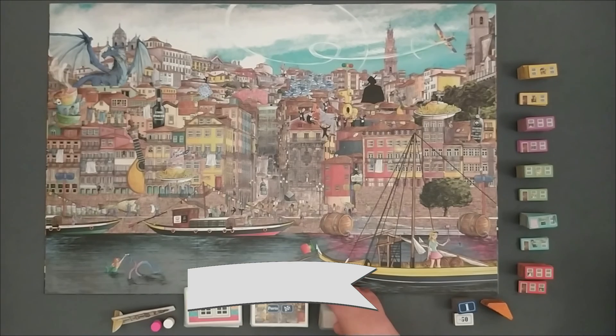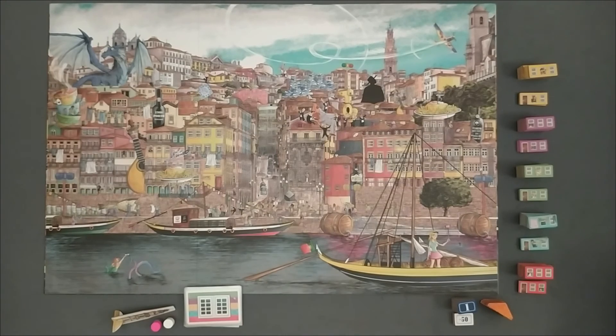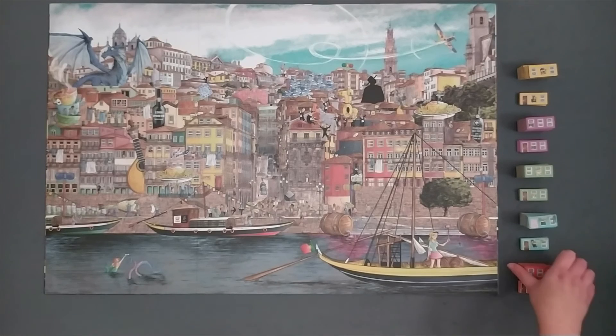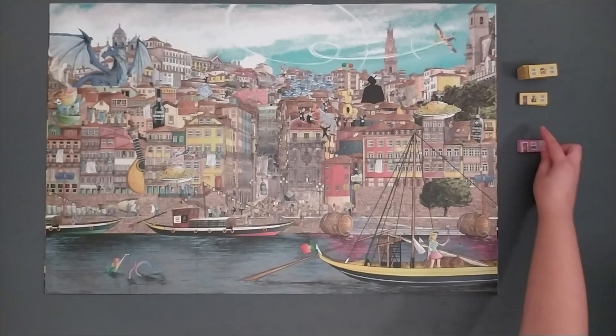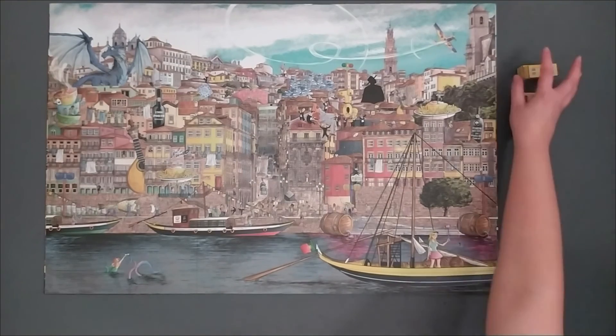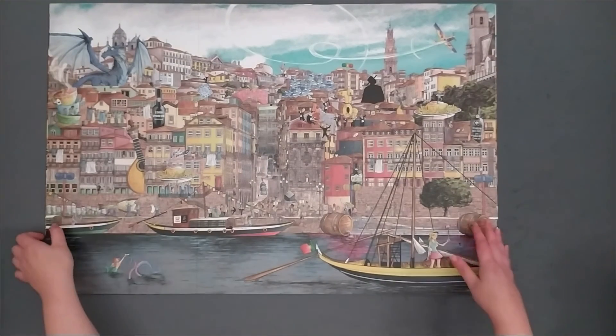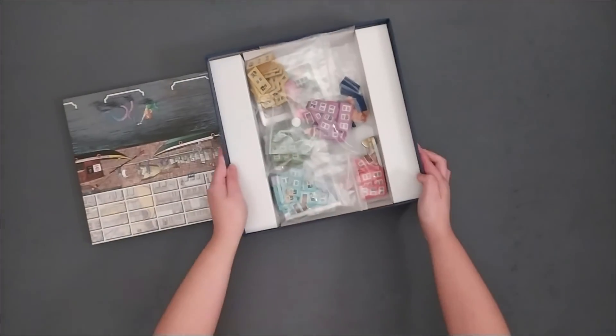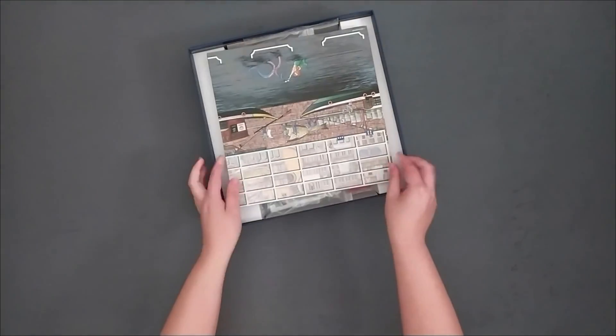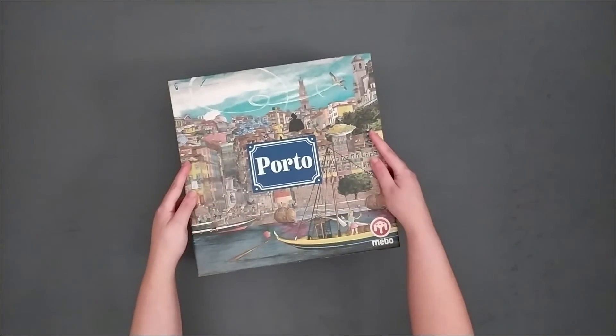And that is all you need to know to be able to play Porto. On the rulebook, you can also find tie-breakers, the explanation of each public and private contract, and detailed information on the solo mode. For more information on this game, you can always go to BoardGameGeek or the official channels of the game publisher. The links are on the description below, as well as the overview details. If any rule wasn't clear, or there is anything you want to tell us regarding this video, let us know in the comments. Until then, stay connected and be safe! See you soon!